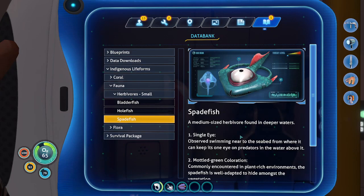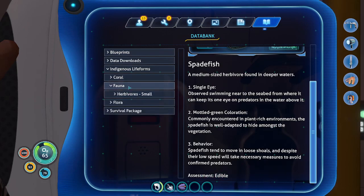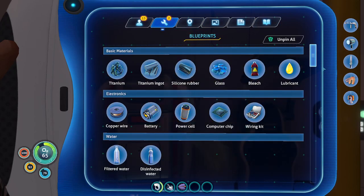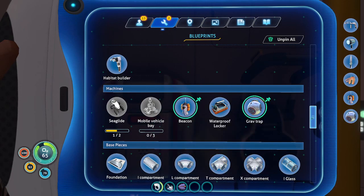Spadefish — a medium-sized herbivore found in deeper waters. Single eye — observed swimming near the seabed from where it can keep its one eye on predators above. Commonly encountered in plant-rich environments, mottled green coloration helps it hide amongst vegetation. Spadefish tend to move in loose shoals and, despite their low speed, will take necessary measures to avoid confirmed predators. Assessment: edible. We want the grav trap — it makes fishing easier.